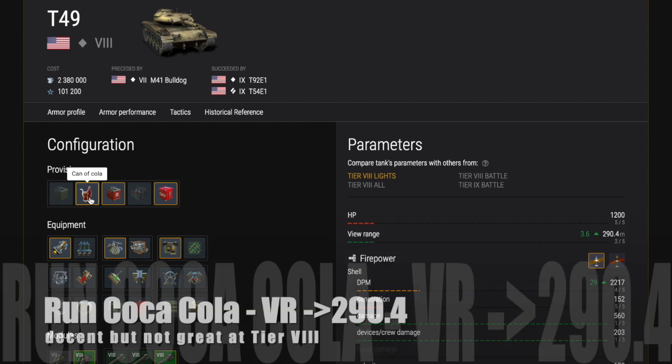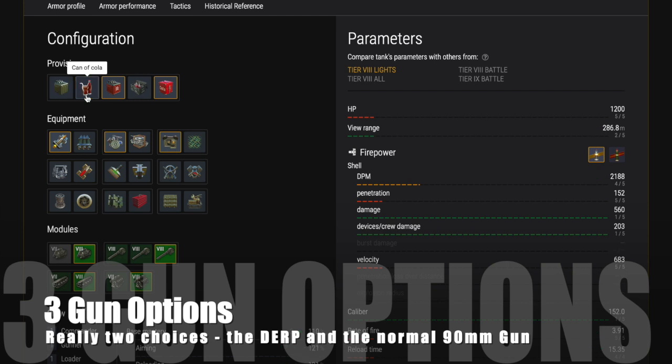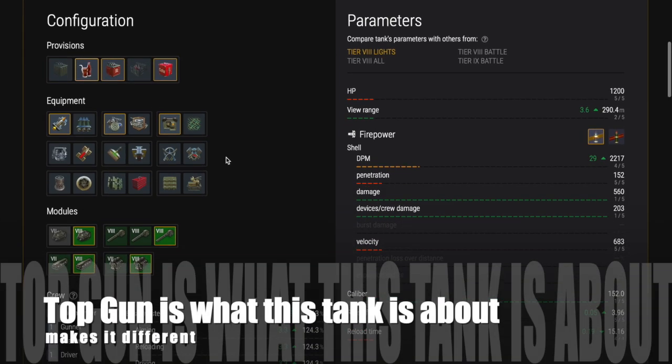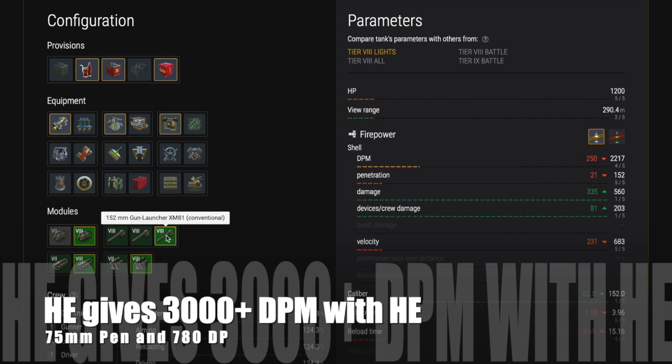I would run Coca-Cola to get the view range up to 290.4 meters — this is decent, not great, but okay. There are three gun options but really only two choices: the big derp gun, the 152mm gun, and the normal 90mm gun. The top gun is what this tank is all about — it makes it different, it makes it something very special. HE on that top gun will give you 3000+ DPM.